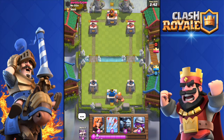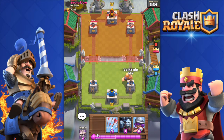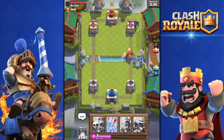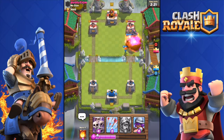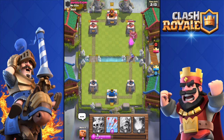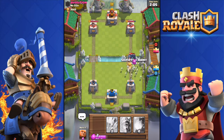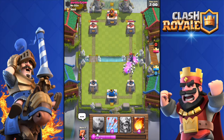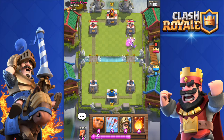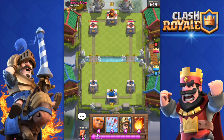The only real combo in this deck is the Prince with the Minion Horde — apart from that you run the Giant with cards behind him. He's not deploying anything, then he drops a PEKKA alone. I'm worried because my minions were killed by his Fireball. I drop the Skeleton Army to take out the PEKKA. Those Skeletons even hit his tower, getting it down to 2200. I deploy the Giant on his side.